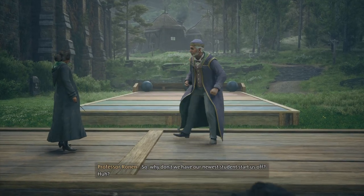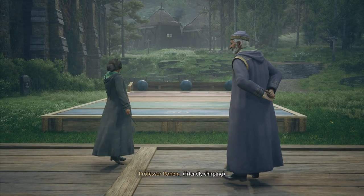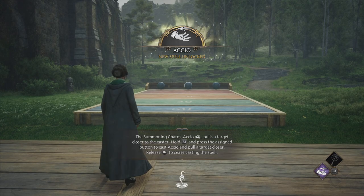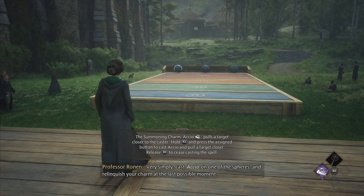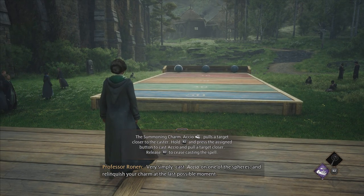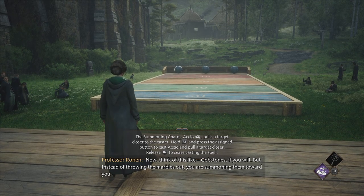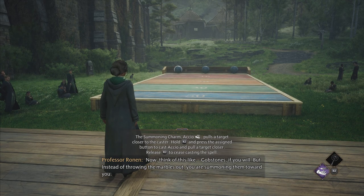Why don't we have our new student start us off? Very simply, cast Accio on one of the spheres and relinquish your charm at the last possible moment. Think of this like Gobstones, if you will — but instead of throwing the marbles out, you are summoning them toward you. The trick is to pull the sphere as far as possible, but not a bit more, or it'll fall.